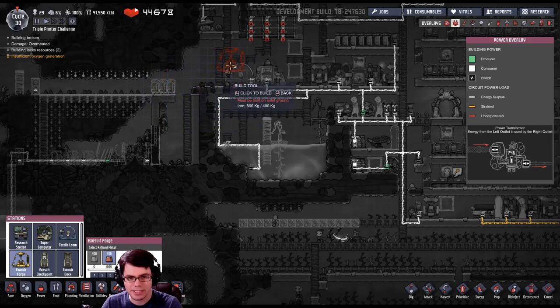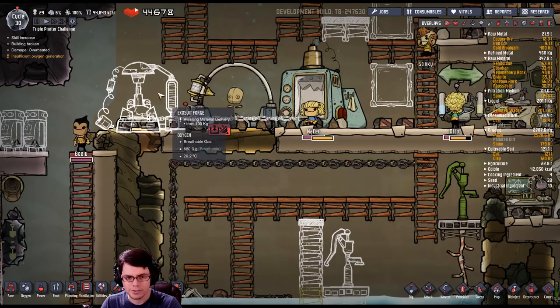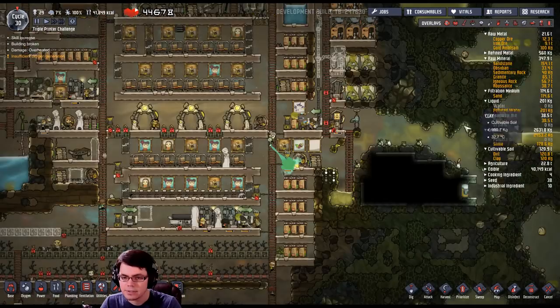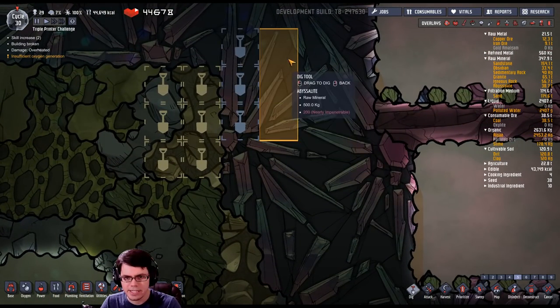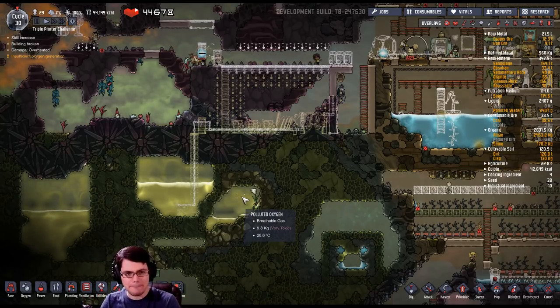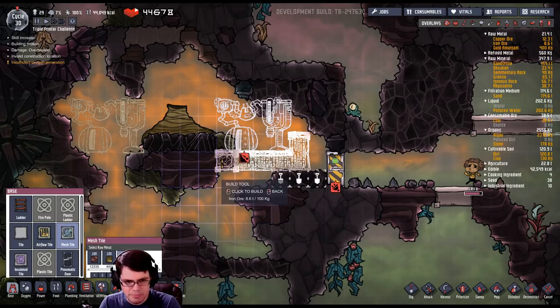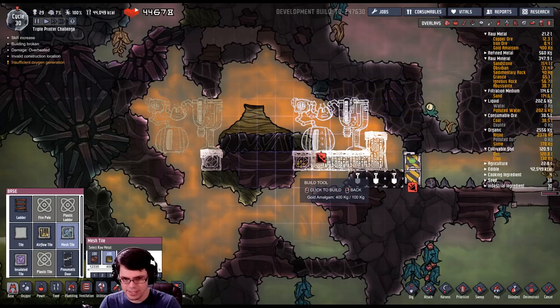Now is probably a good time to set up the exosuit forge right here. I'm also going to need to dig up some more gold amalgam — for slime lung concerns. There's some gold amalgam right there that's not germy, and some more that's not germy, so I can go ahead and dig this up as well. You really need to plan this stuff out.